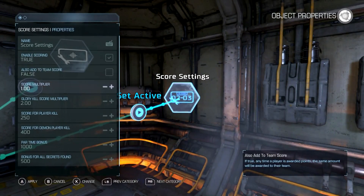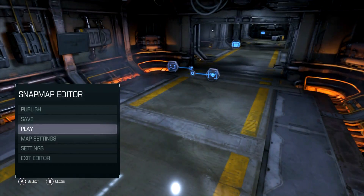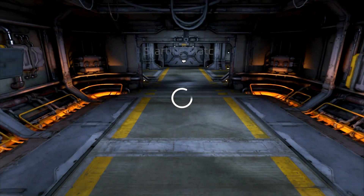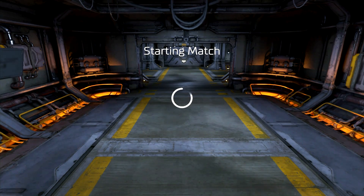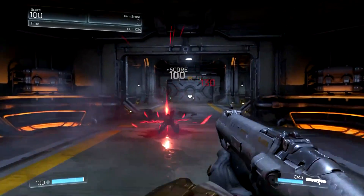Now if I go back to the multiplier and change it to, let's say, 4 — it should give us 100 points every time we kill him. And when I kill him — 100 points.